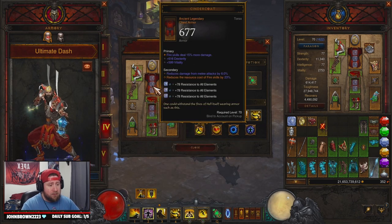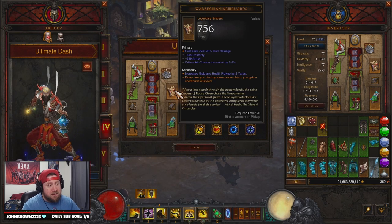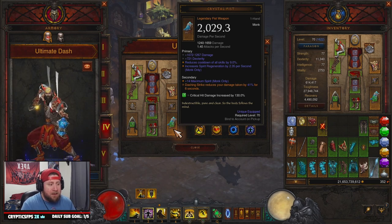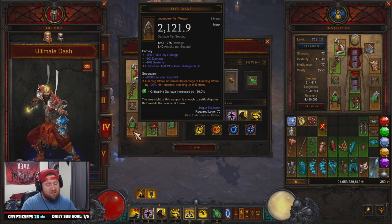For the rest of the gear: Cindercoat makes this a fire-based build, reducing the resource cost of fire skills. In the helmet we have Laws of Seph, using Blinding Flash which restores 150 spirit. We have War'z and Chain Arm Guards for movement speed bursts when we hit stuff. For weapons, we have the Crystal Fist — Dashing Strike reduces damage taken, which matters less on low difficulty. Then there's Flesh Rake: Dashing Strike increases damage by up to 100% for a second, stacking five times — that's a 500% damage increase on Dashing Strike.